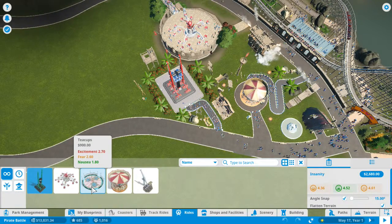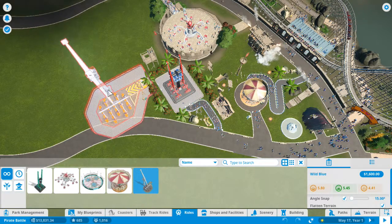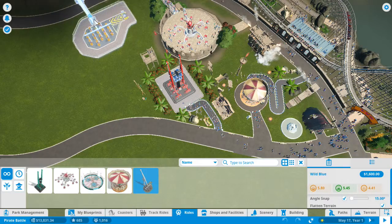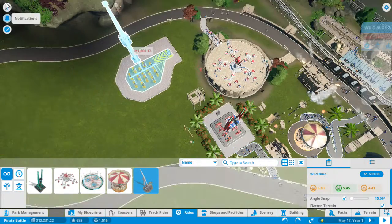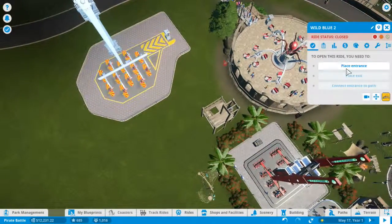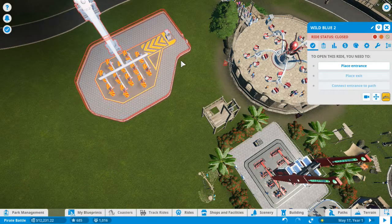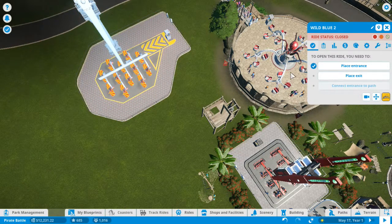I think what we're going to go for next is going to be the wild blue. We'll do the wild blue and we'll put it right there. So before we do anything else, we want to place the park entrance, the ride entrance and the ride exit, and then of course connect them.